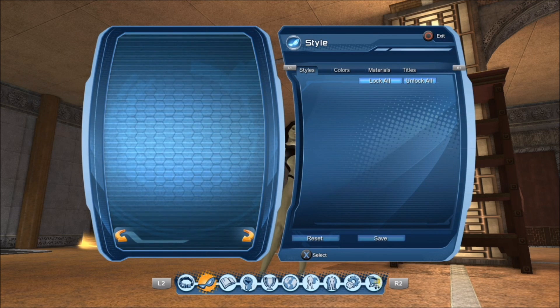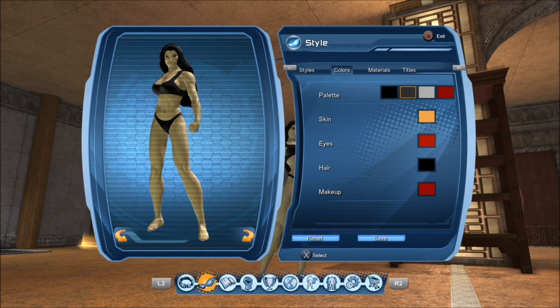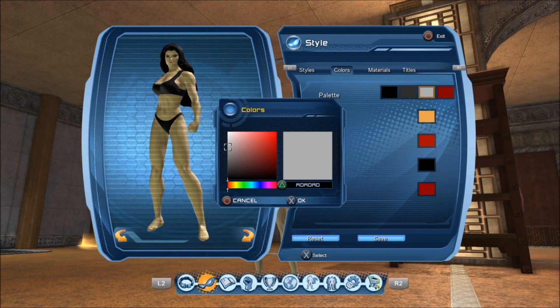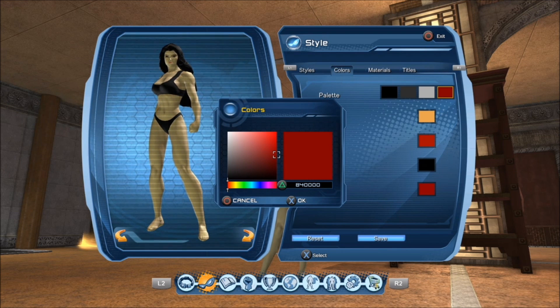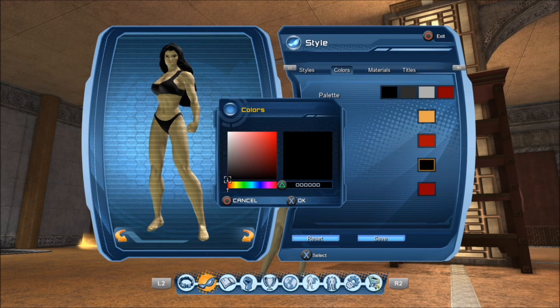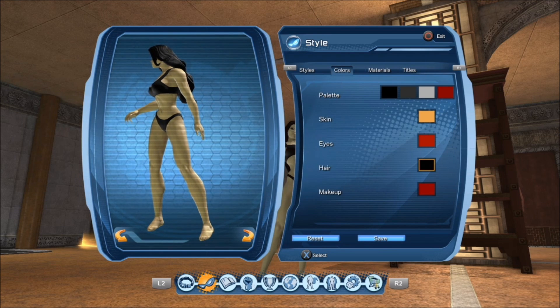The colors will be displayed in the description field below, but we're gonna talk about that real quick. First off we're gonna go for all black, which is all zeros. For smoky gray: 2D 2D 2D. Next, for metallic white or a bit of an off-white color: AD AD AD. Lastly we're gonna go for 840000 for crimson red. For the hair color I chose black — all zeros — because it correlates with everything in this aesthetic, but if you want to go for any other color you're more than welcome to do so.